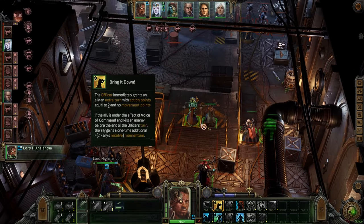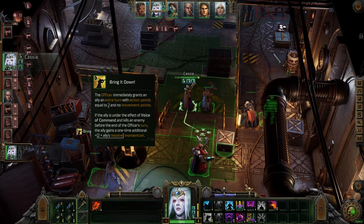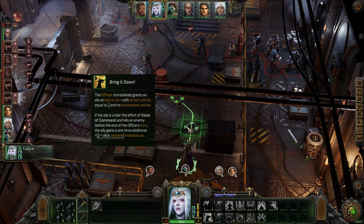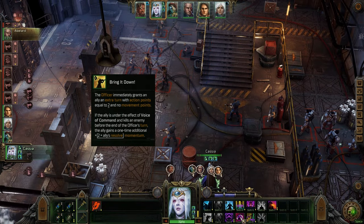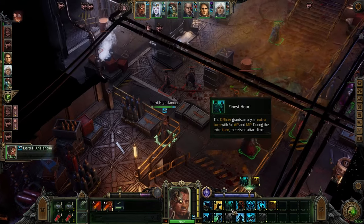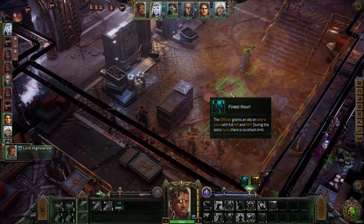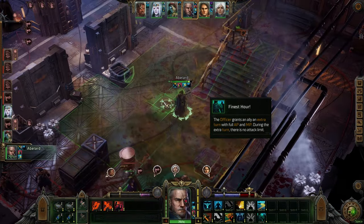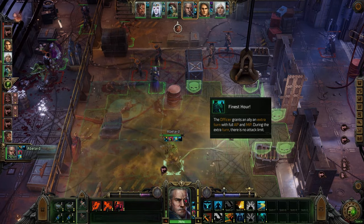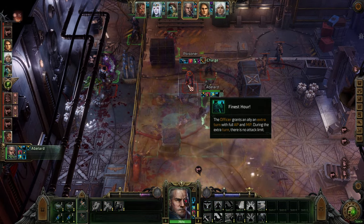At level 3, you get Bring It Down which gives one character an extra turn with limited action points and no movement points. This is a perfect way to let your main damage dealer pump out even more carnage. If they kill an enemy while under this effect and Voice of Command, then they'll receive additional momentum. At level 4, you get your ultimate ability Finest Hour which grants one ally an extra turn with full action and movement points with no attack limit during that turn. Bring It Down on steroids — this ability is fantastic and can really turn the tide.